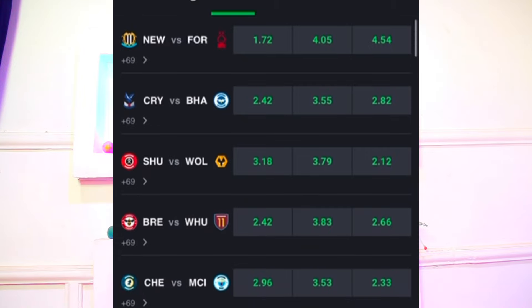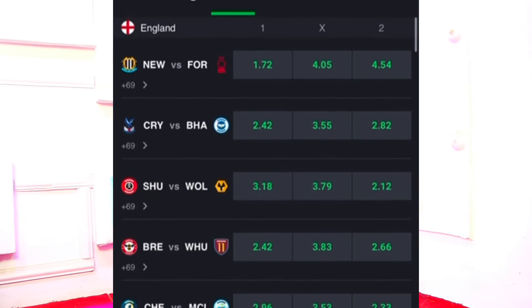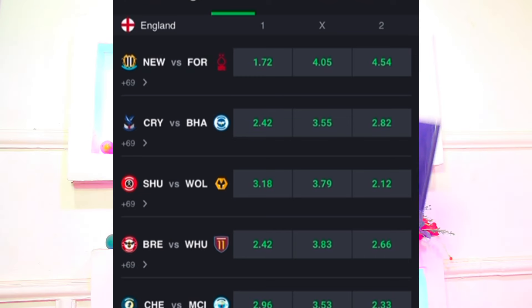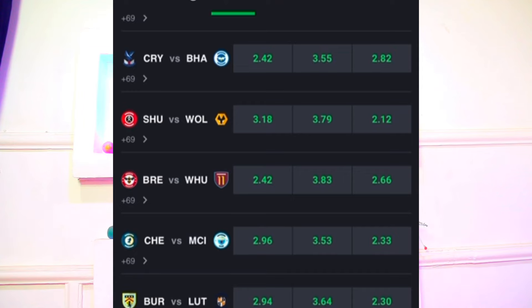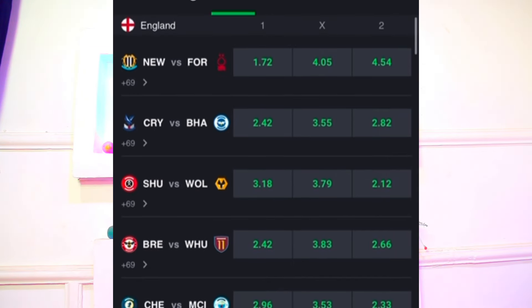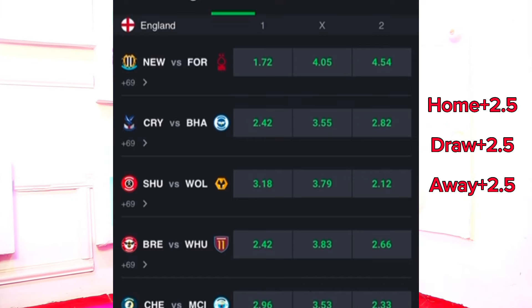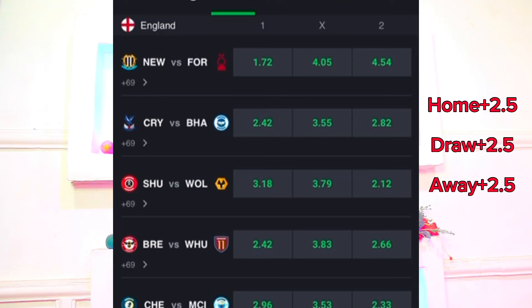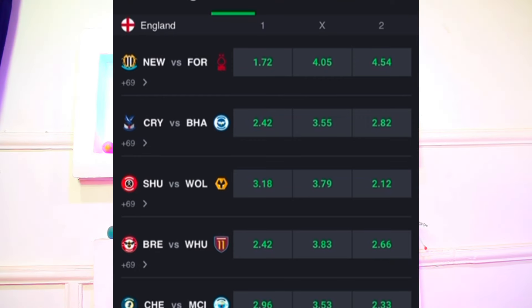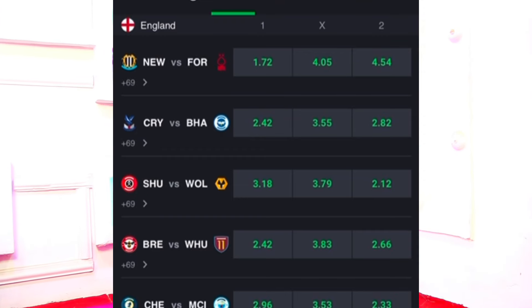All we have to do is locate any two teammates meeting each other. We have three team categories: strong teams category, balance teams category, and weak teams category. Anytime two teammates are meeting each other, you are going to select them with these options: win plus 2.5, draw plus 2.5, away plus 2.5, and home draw and away plus 2.5. Those are the options we use with match calculation, Formula 74.